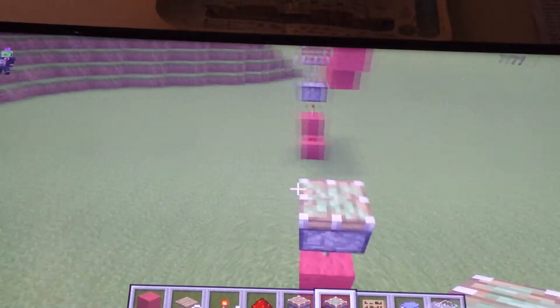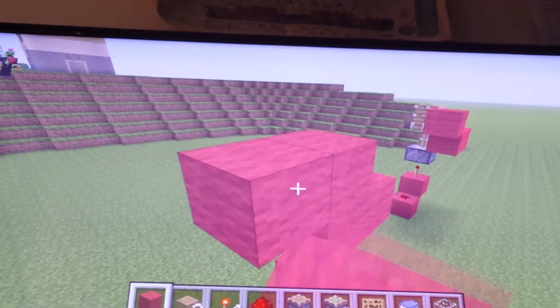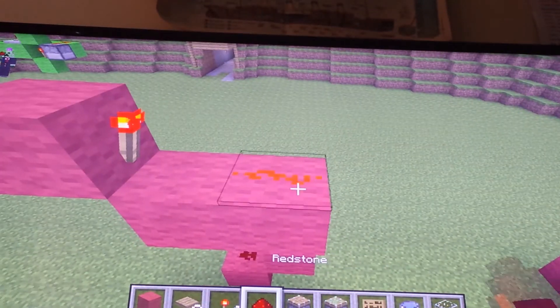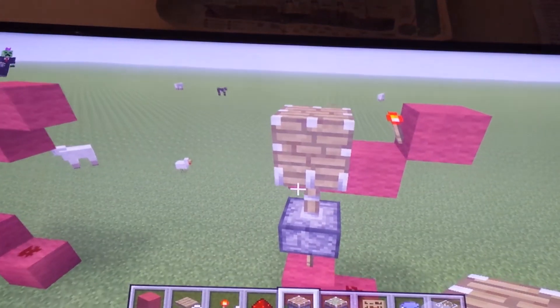Then pop on another piston — in this case a sticky piston — and let that finish. Then build up off the side of the piston and build a block up over here as well, put down a torch, then some redstone, and finally put down your other piston.